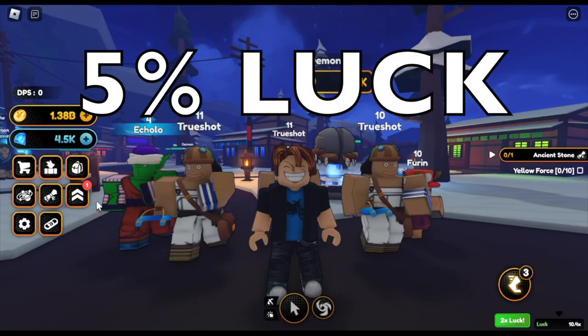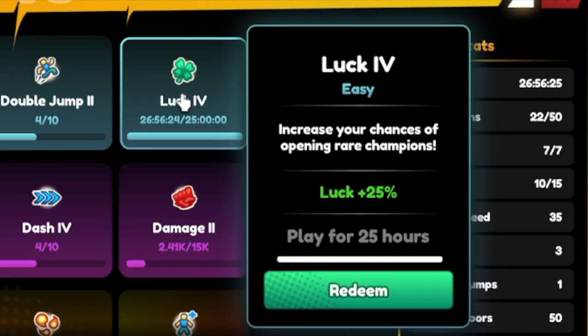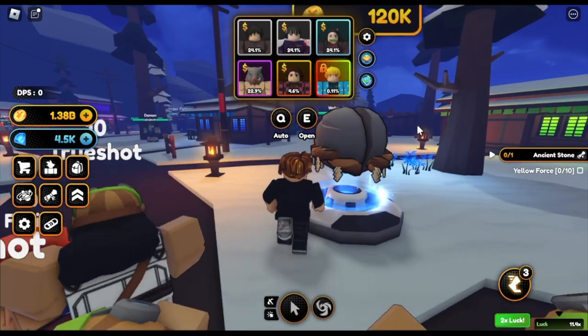So far we have 5% luck. But why is it showing 10? Because of the 2 times event — the developers did that, I think it was yesterday. That's why we got 10. Plus we've already unlocked Luck 4, so we're going to redeem it for a 25% increase in luck. After that, we now have an 11.4 multiplier.